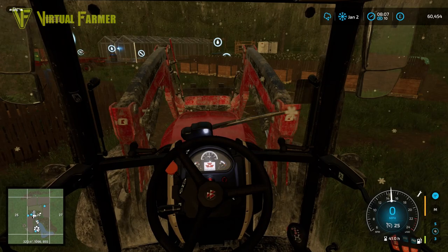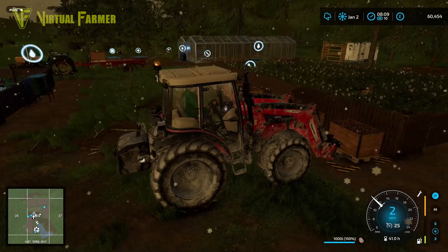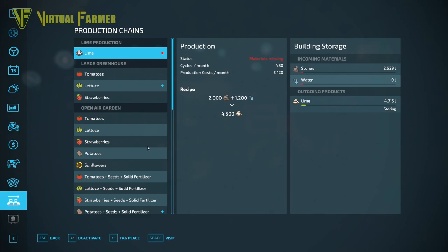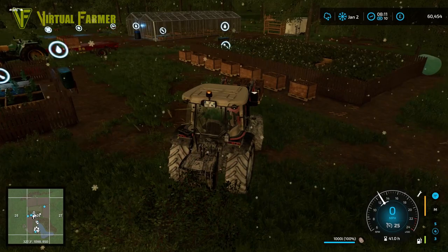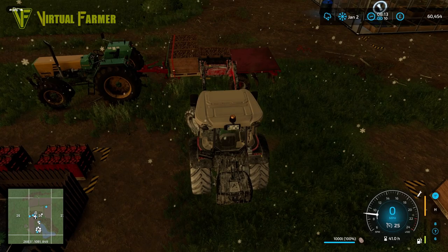And sold. We're starting off with the potatoes - we've got a lot of potatoes to get sold today, so we're going to be stacking them up on the trailer. I think we've got like 48,000 liters just in storage on the potatoes. Let's just drop to that - yeah, 46,960 liters of potatoes in storage, so plenty for us to get sold here.